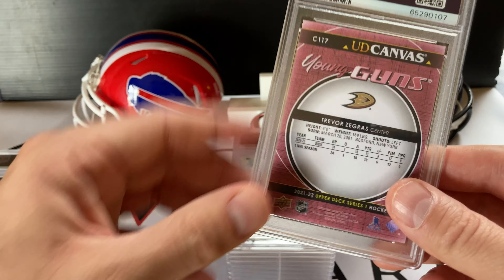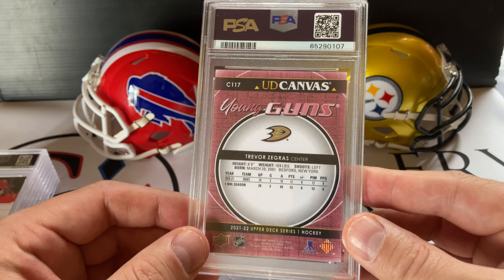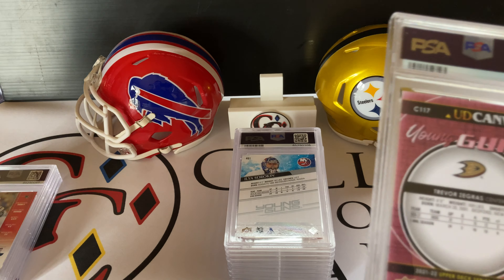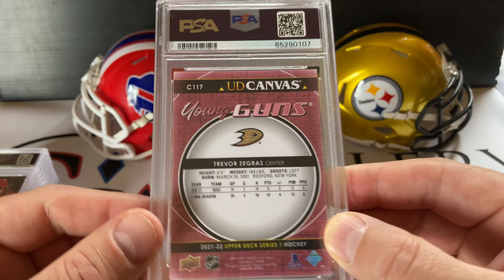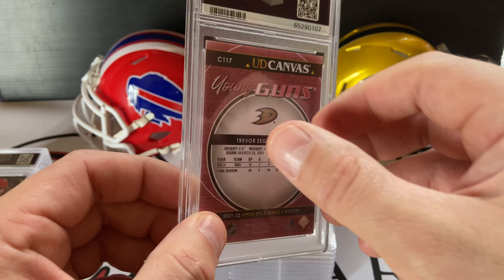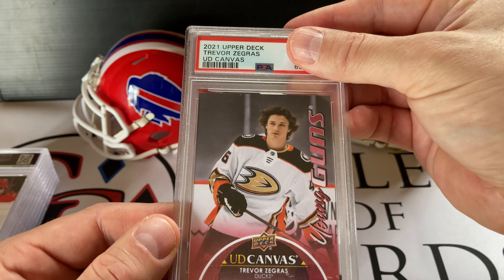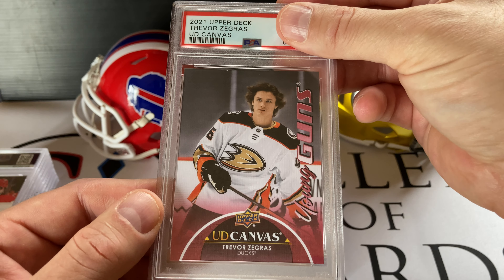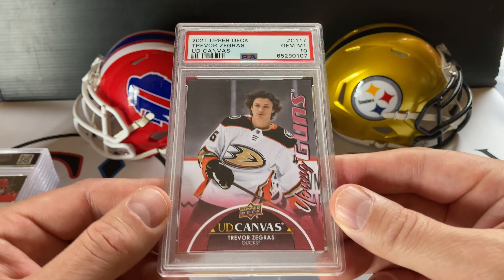Here's another Young Gun canvas — Trevor Zegras. Hoping for a 10; the card looks beautiful right out of the pack. These are all pack-pulled — well, the Tatis I actually got from a guy on Discord. These 2021 Young Gun canvas cards are all pack-pulled. Trevor Zegras canvas Young Gun — Gem Mint 10. Great start!